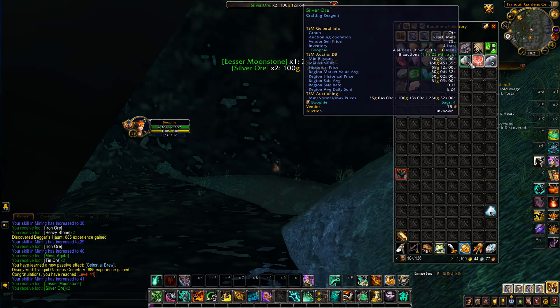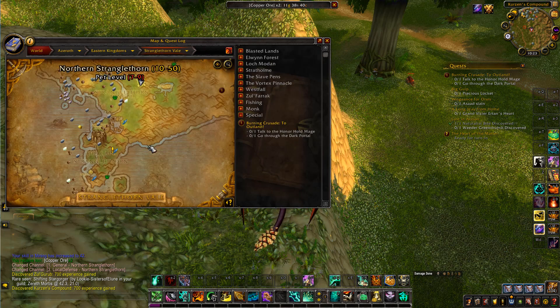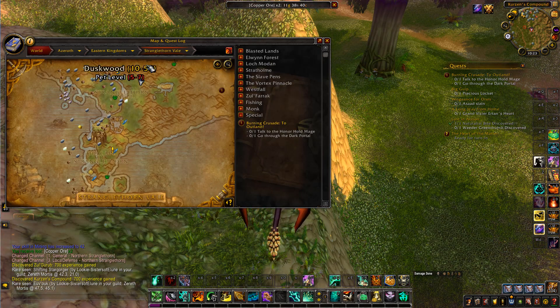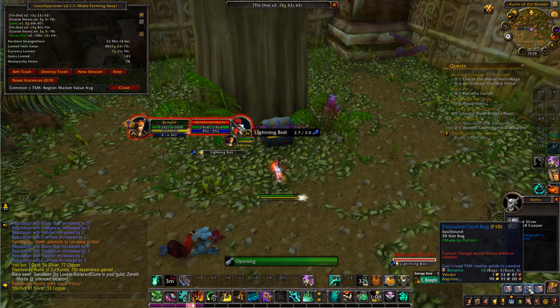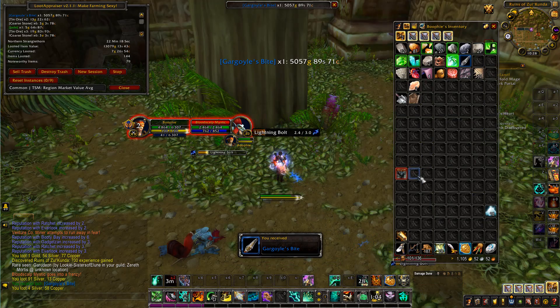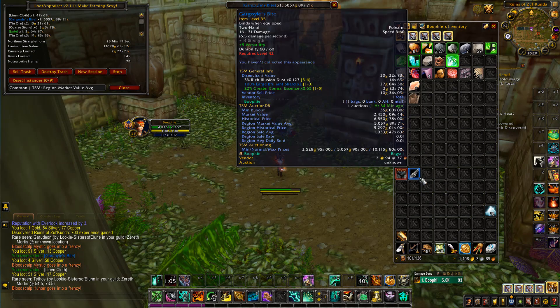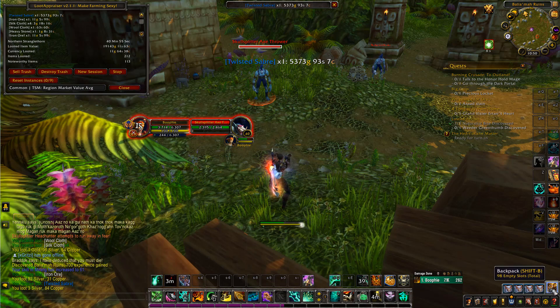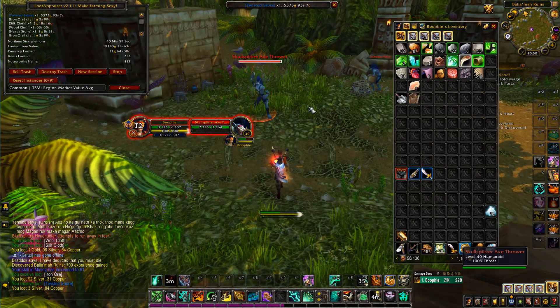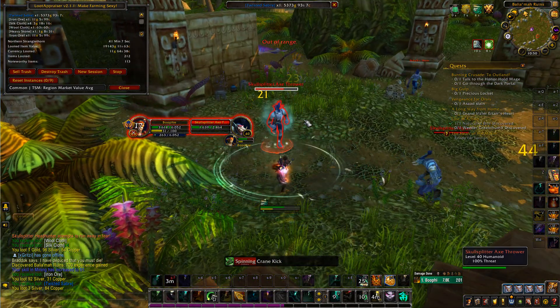We've moved down into Northern Stranglethorn to see what we can get. We're picking up hypertin, all the chests, and checking for rares. Another chest — and another rare! We get into combat, then check the item afterward: it's a polearm, going for a few thousand gold on my server. Another rare from a crate dropped a sword.